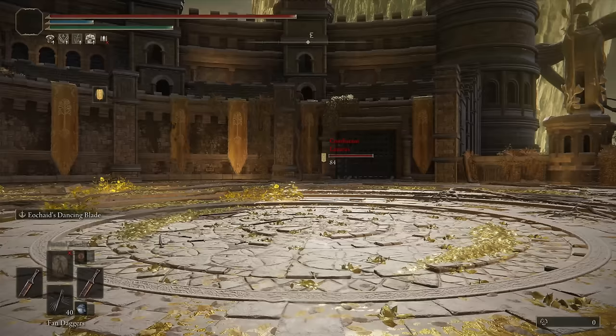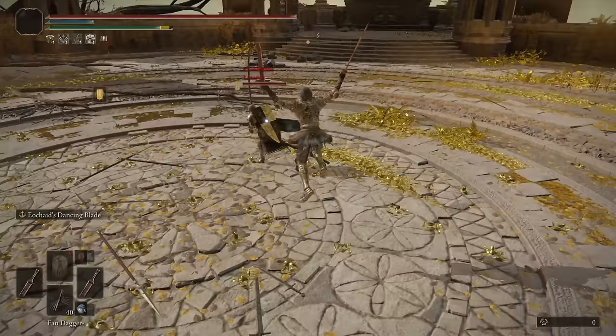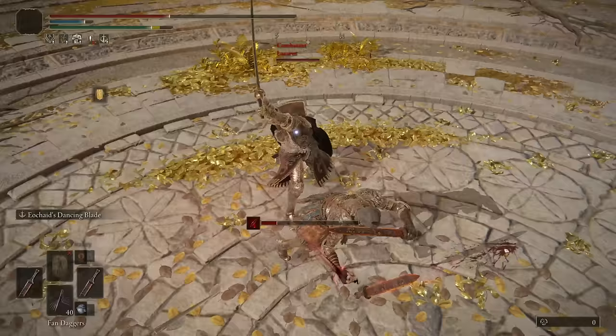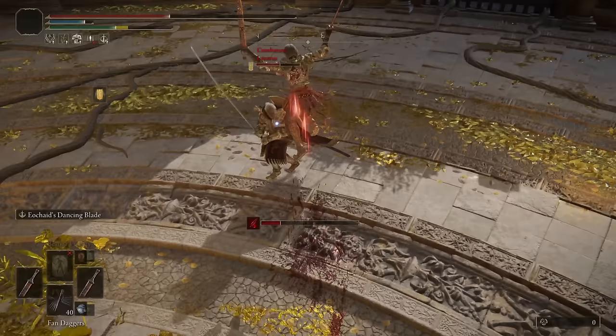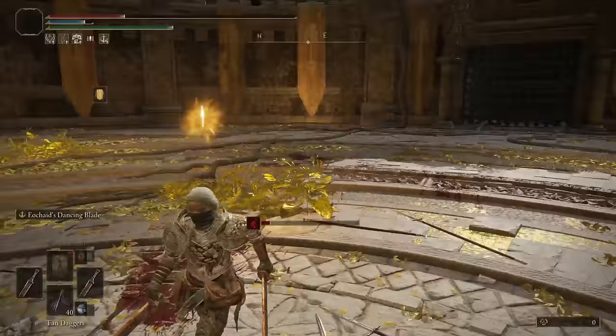Heading into our final duel, we have Lazarus. A Nagakiba? Yes — so maybe a dex build. I do want to try to land the Ash of War. That caught me off guard — that had some range to it and some damage to it. Piercing Fang can be nice for that one reason, I guess. Really good fight though. Really good Piercing Fang out of nowhere — covers some great distance, really wasn't expecting it. The Nagakiba has really good range too, so they pair well together.